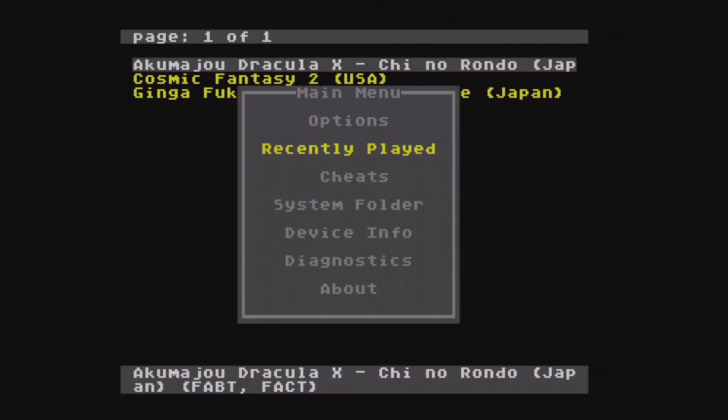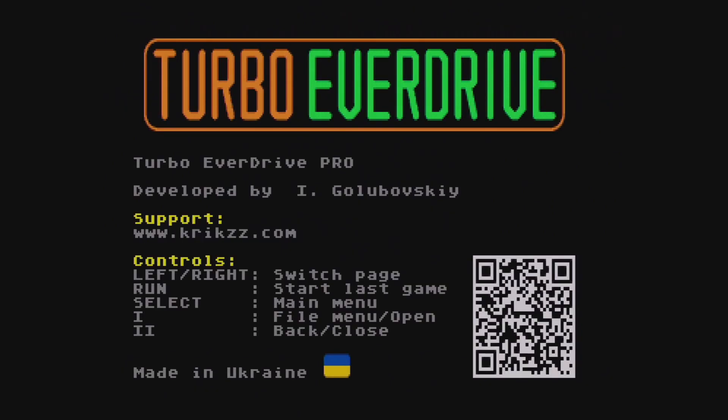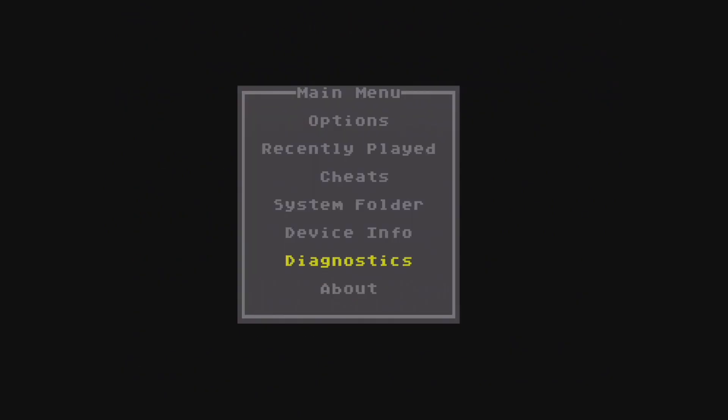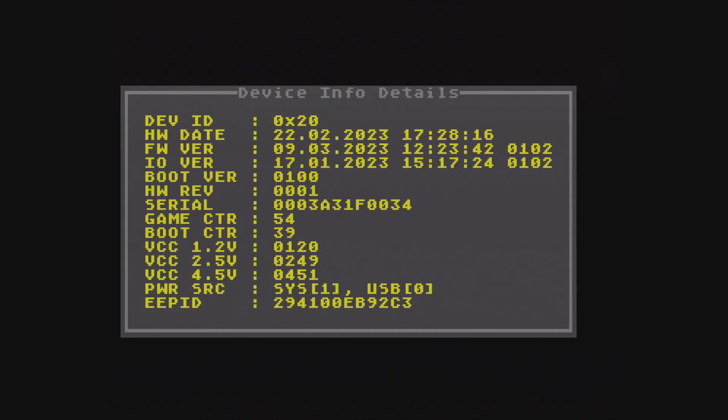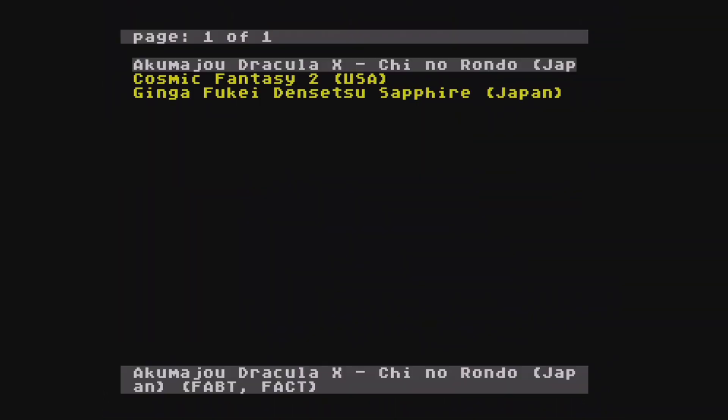I really should have thought to try that before, but I'm glad it's no longer an issue — and it was really a non-issue. Next, at the suggestion of Krix himself, I updated the firmware of the Turbo Everdrive. When I received mine it came with 1.01 installed, but I upgraded to 1.02 beta 2, which is publicly available on its site, and the issues with Sapphire disappeared completely. I powered off and on the system multiple times and the issues did not come back even once.